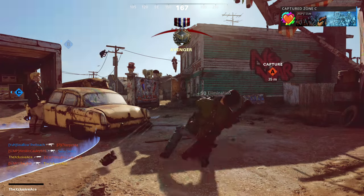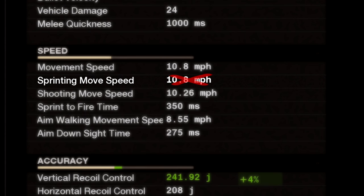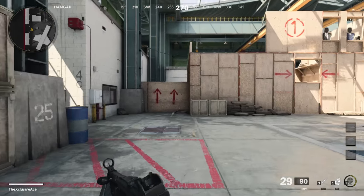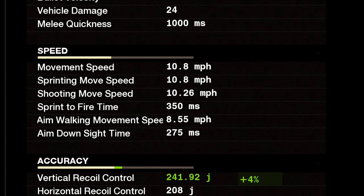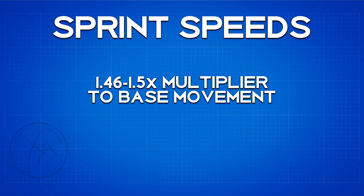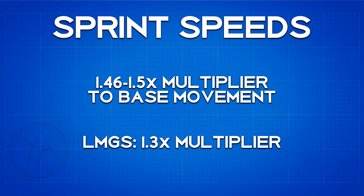Then we have our sprinting movement speed, and this is a value that is currently stated wrong in-game in many cases — it's listed as exactly the same as your base movement speed, which makes no sense because that implies you don't gain any benefit from sprinting. So I went in and calculated the sprinting movement speeds for all of the guns in the game. It turns out, for all guns aside from LMGs, we get a consistent multiplier of roughly 1.46 to 1.5 times. LMGs get a different multiplier — approximately 1.3 times your base movement speed when sprinting.